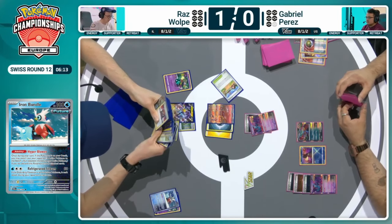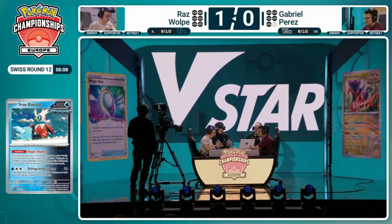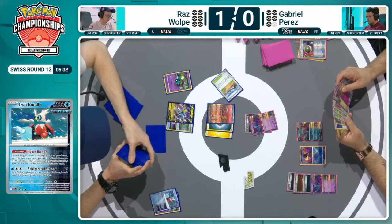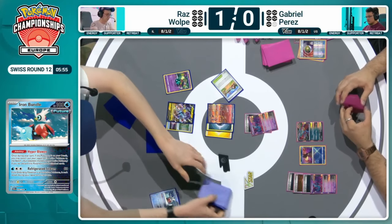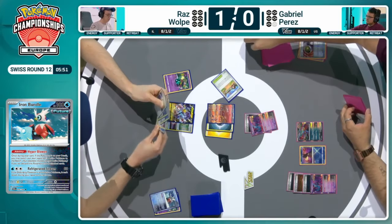Just look at this board — you've got the Fluttermane in the active, and you've got two-prize Pokémon with the Mew EX and the Raikou V that are well within range of an Ancient Box knockout. So Gabriel has a map on board and will just be trying to work out how to make it happen. Get another one-prize knockout, take out a two-prizer, take out another two-prizer. Then that's where towards the end of the game Raz might be able to use that Roxanne.